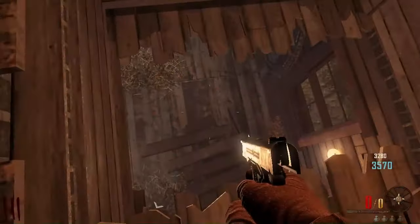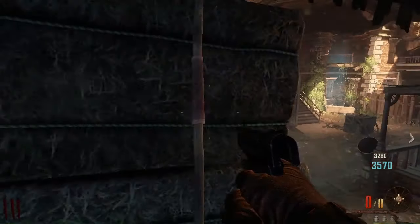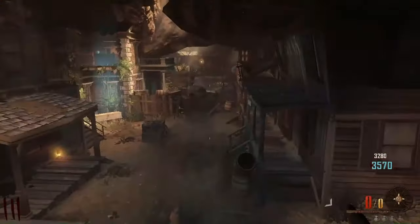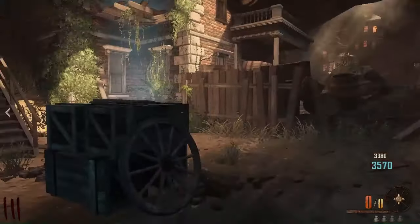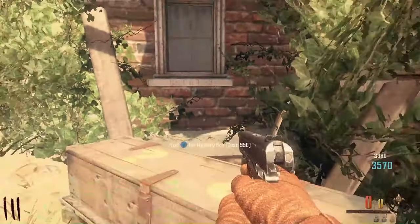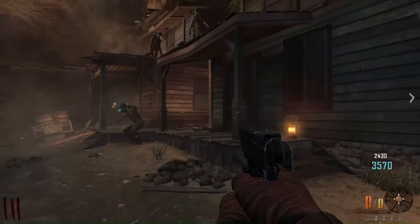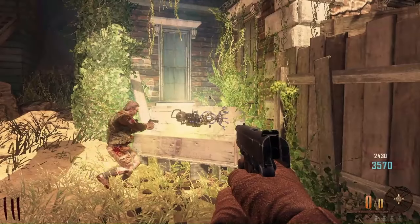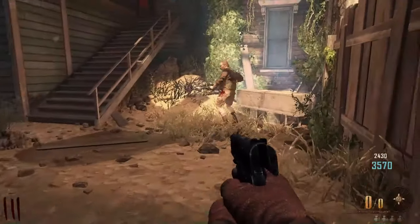There's only a couple more zombies left in this round. I feel a little underwhelmed with my starting pistol here. Let's jump off. I realized all of those zombies just spawned at the same point. Here, hit the box. I'll try to protect you a little bit. He got it on the first pull! What the heck is that? That's the Wonder Weapon.